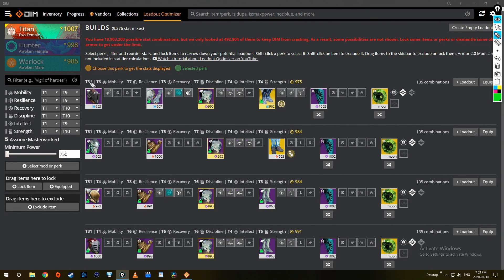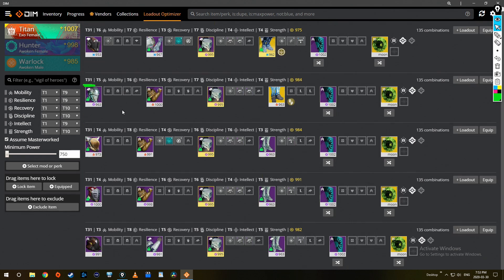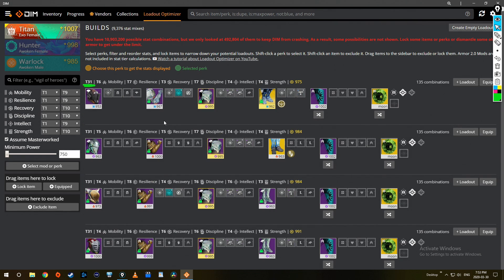Now I know T31 is the highest I could possibly do, with a couple of options. I've got five different combinations that I can have at 31 total stat tiers. It's important to look at those because they've got random exotics on them, some don't even have exotics, and they have certain breakdowns that maybe I don't care about — like seven resilience on a build could be a total waste.